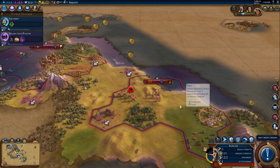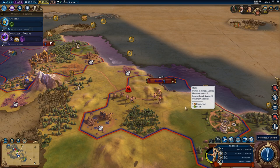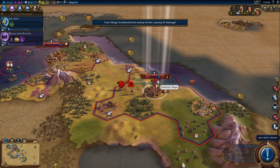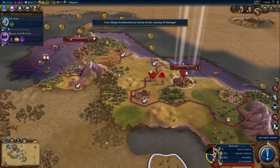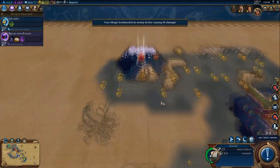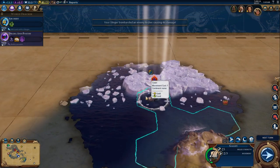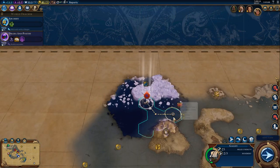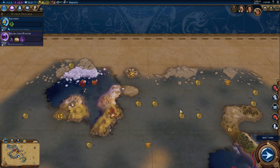Let's go ahead and attack this archer with our slinger, because they were dumb enough to come close. I don't know why they did that, but now we are going to be able to promote that slinger again. I think that's another Spartan city down there. Now I think... no, that's an ocean tile, not a coast tile. Okay, in that case we're going to go back this direction and see what else we find.